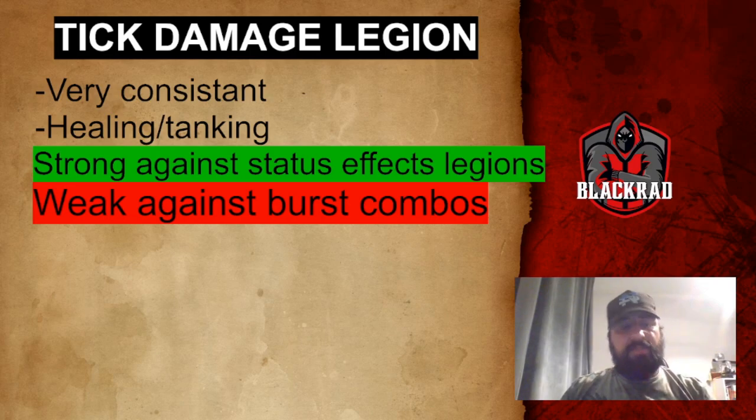On the other hand, Tick Damage Legions are weak against Burst combos. Even though they usually have healing, if a Burst Legion kills your healer or a key hero very quickly in those first three rounds, the whole legion becomes very weak and will likely lose. The Burst Legion's speed gives it a major advantage over Tick Damage Legions.